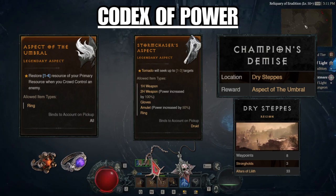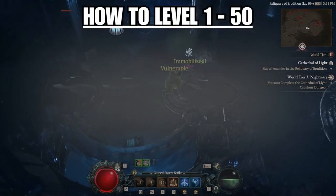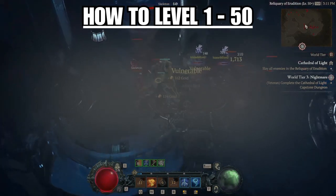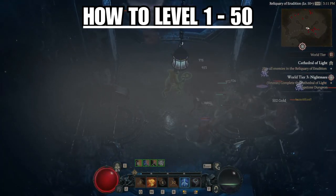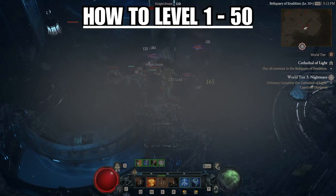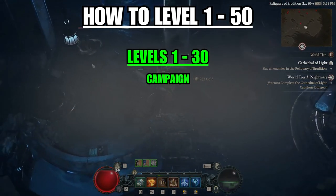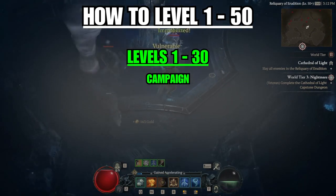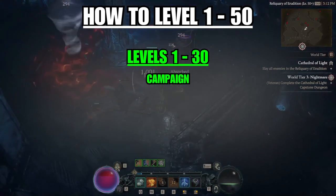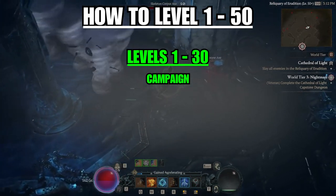Let's apply everything we've learned to the leveling process. There are plenty of ways to level up — this is how I did it, but feel free to do it your own way. If this is your first character in Diablo 4, from levels 1 to 30 you'll be doing the campaign. You might find yourself underleveled at times, but the main story is fairly easy so you'll be fine. If you feel uncomfortable being underleveled, do some side quests or dungeons in the meantime.